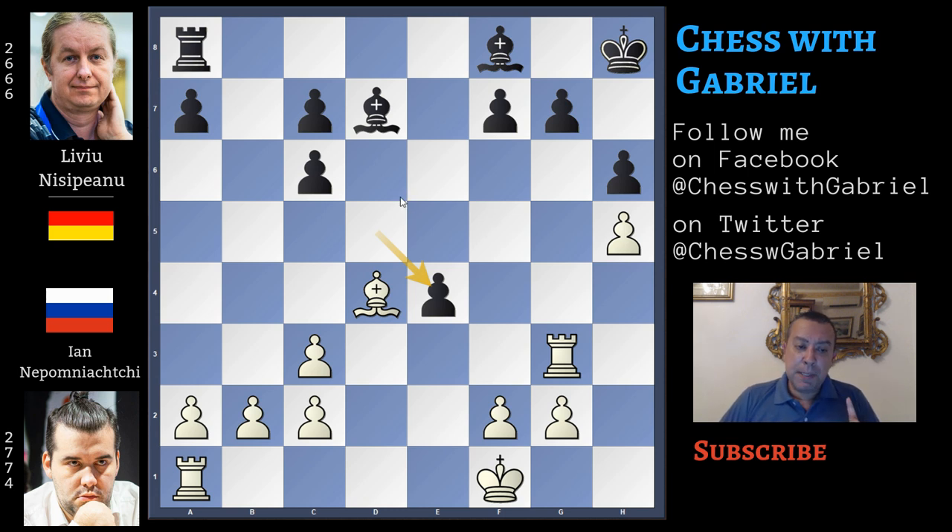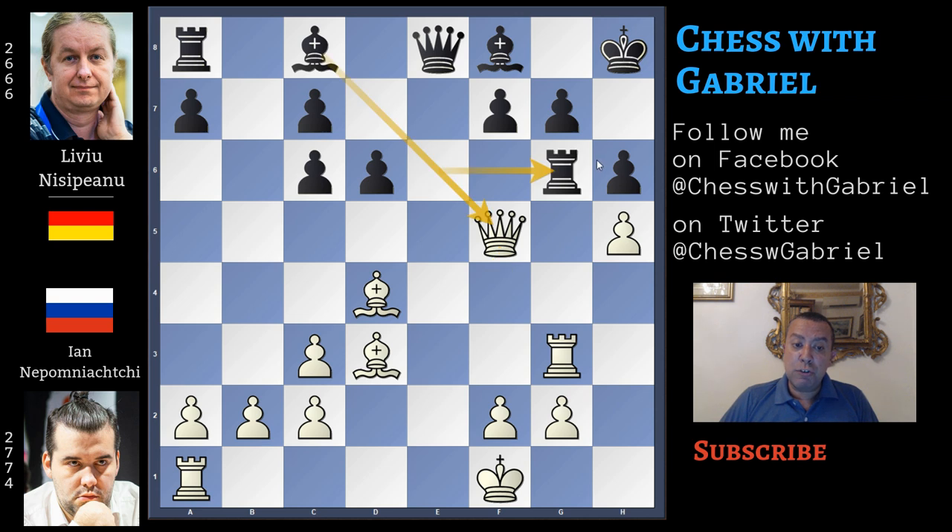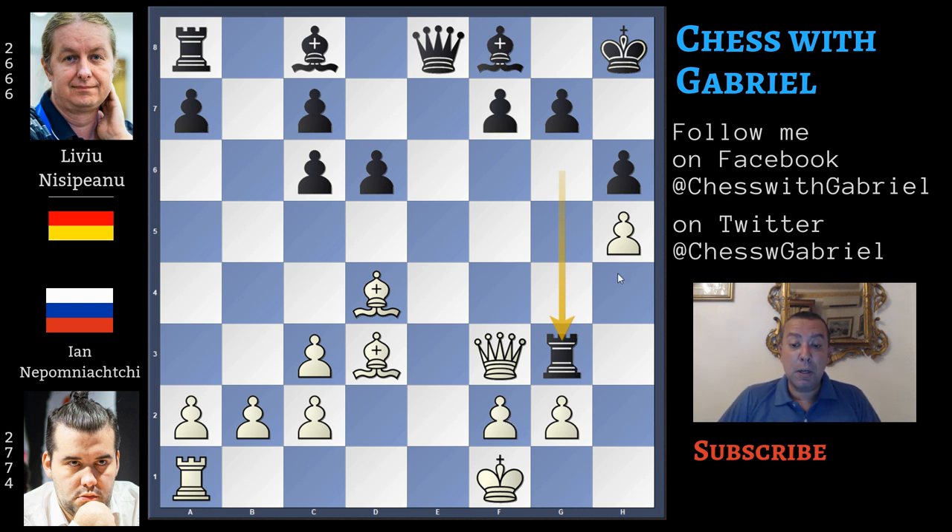That's why Nisipeanu doesn't play d5 but tries to find an improvement. After queen to f4, instead of d5, he plays queen to e8. If now queen to f5, this move works because there is rook to g6 — the bishop is attacking the queen and the rook closes this diagonal. So the queen must move back to f3, and after rook captures on g3, white is still better but much of the attack is lost. Queen to e8 is not the improvement black was looking for — only queen to e7 improves a bit on the d5 idea, as we will understand in a few moves.